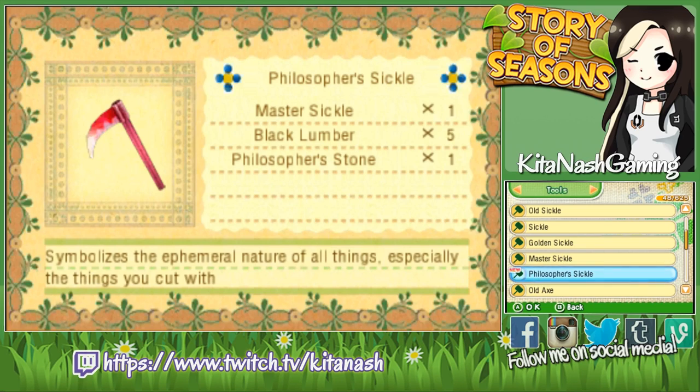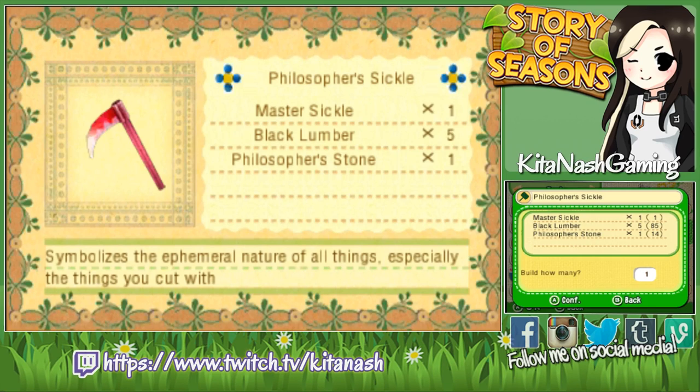So we're gonna make that. You need the Master Sickle, five pieces of black lumber, and the Philosopher's Stone. I have a ton of black lumber, so we're good. And I have a bunch of Philosopher's Stones, which you can get while mining — but I'm pretty sure you need the Master Hammer while mining to get them, so keep that in mind.